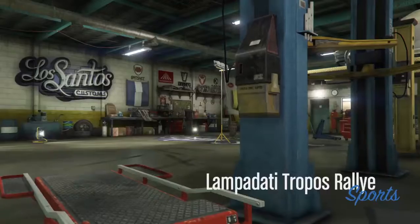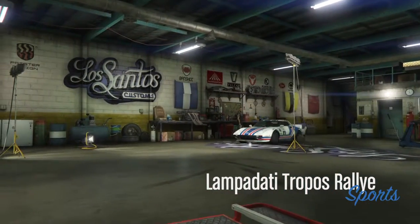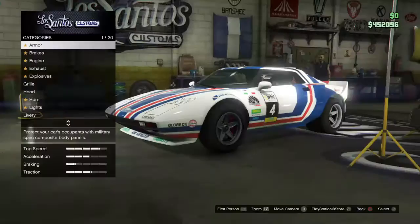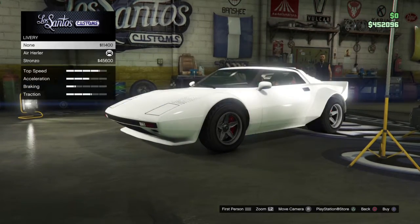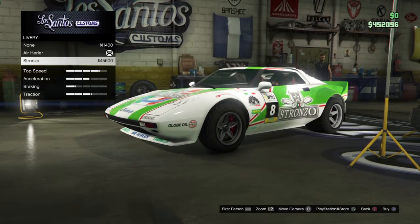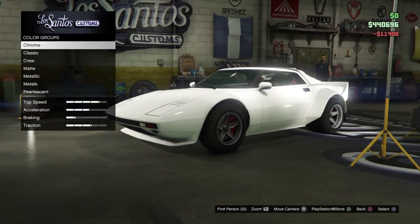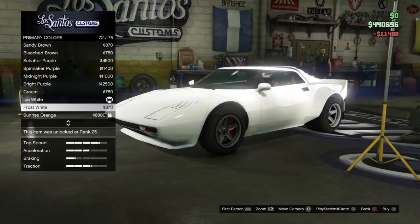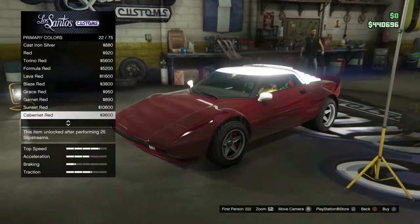As much as I know rally cars are supposed to have liveries on them, I'm going to take off this livery as soon as I can. It costs a lot to get a new livery on this and respray it to the color I want, which has to be red — it just seems like it'd be perfect in red.